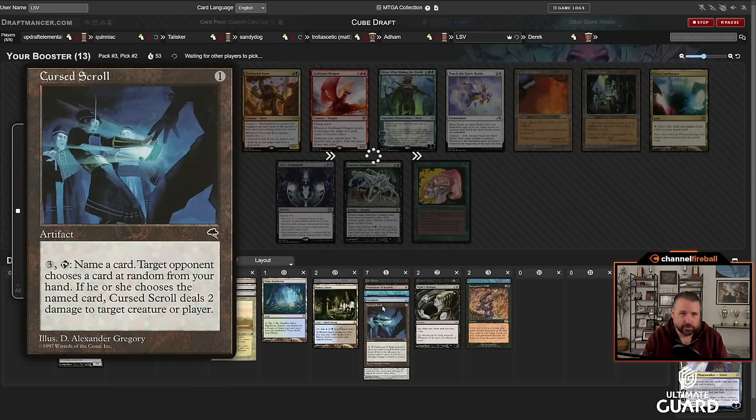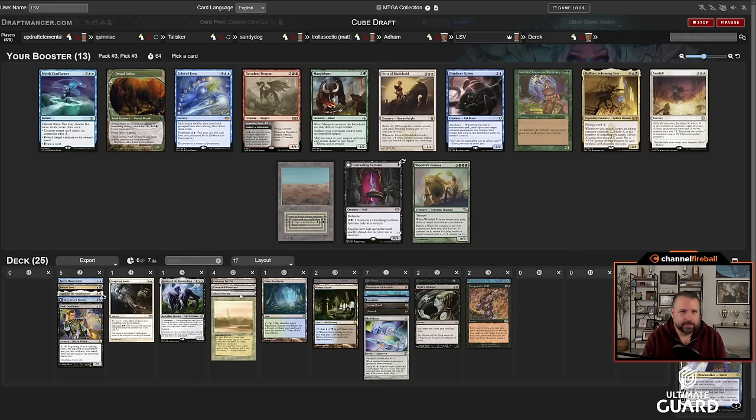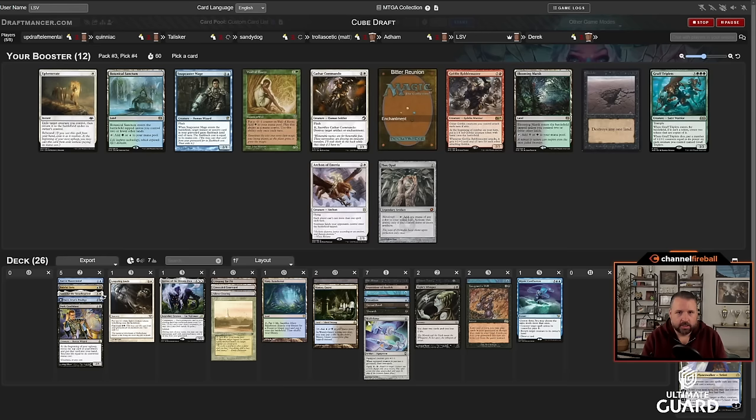There's Gix's Command — kind of nice, I think I'd play that. Lingering Souls wheeled, nice. What I really want and what I'm really missing: discard and counterspells. I need Thoughtseize, Inquisition, Duress, Mana Leak, Remand, Counterspell, Memory Lapse — basically those kinds of cards are what I'm missing most. Mystic Confluence is a nice counter option. Can't play Rafine. Scrubland would be a nice wheel. Pretty easy pick: Mystic Confluence over Echo of Eons and Concealing Curtains.